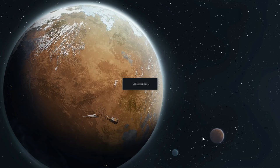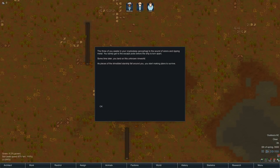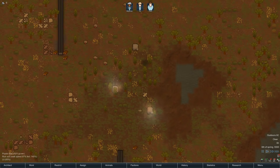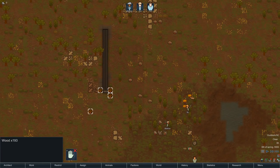Let's start up. That took a little while, but it's necessary to have some emerging gameplay — it's a cheap shortcut to making things a little bit more exciting. The game narrates: the three of you awaken from cryo-sleep sarcophagi to the sound of sirens and ripping metal. You barely get to the escape pods before the ship is torn apart. Sometime later you land on this unknown RimWorld. As pieces of the shredded starship fall around you, you start making plans to survive.